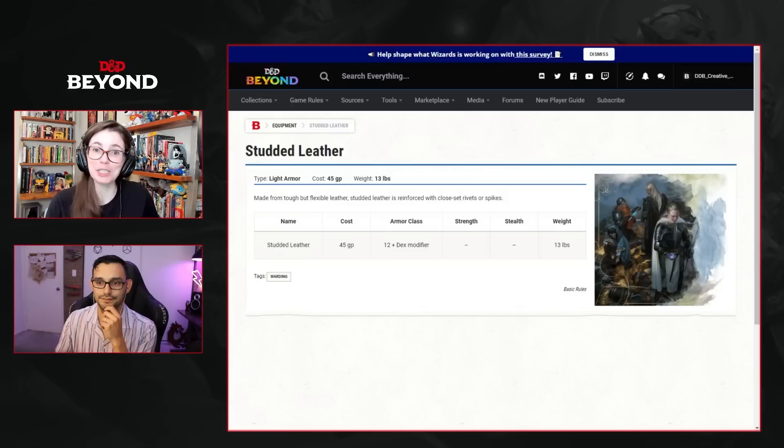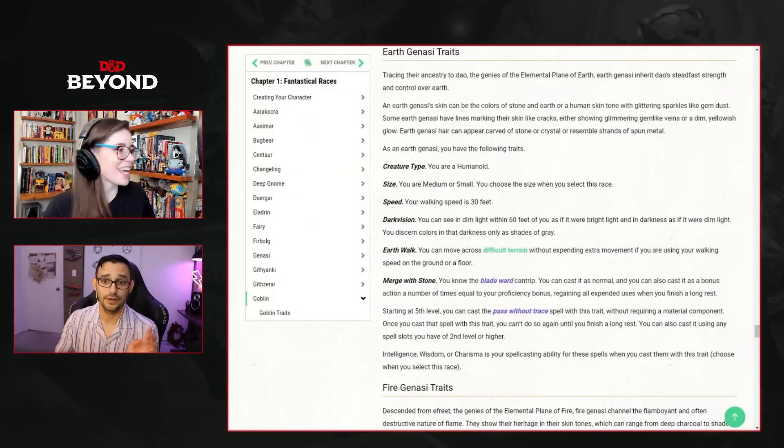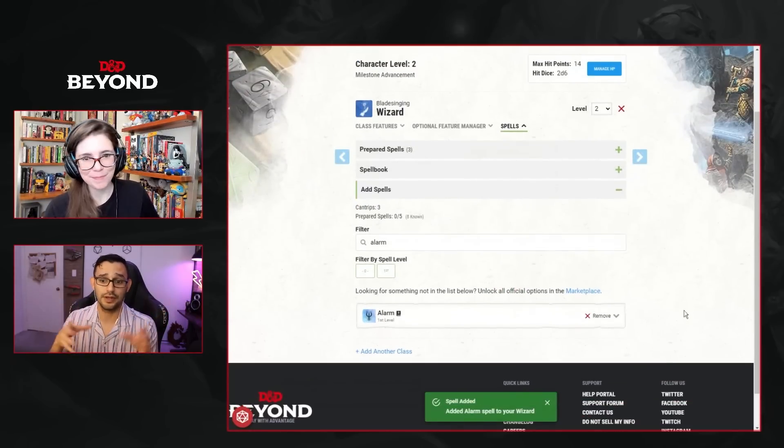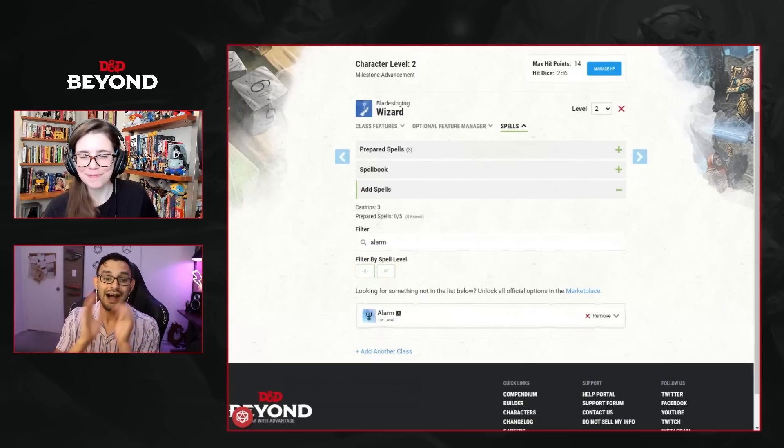With light armor you only miss out on one AC compared to Mage Armor, but it saves 45 gold. So our little rock friend has a strong starting motivation: they need money for armor. At second level, we add Alarm and Comprehend Languages — great out-of-combat utility. One of the great benefits of being a wizard is that you don't have to prepare ritual spells like Alarm — as long as it's in your spellbook, you can cast it as a ritual.